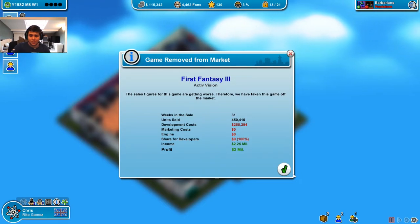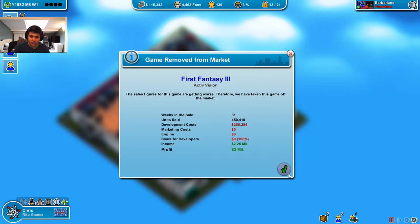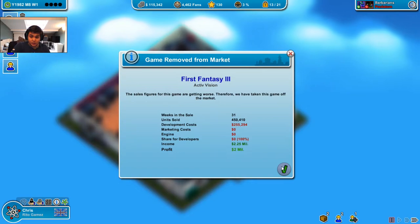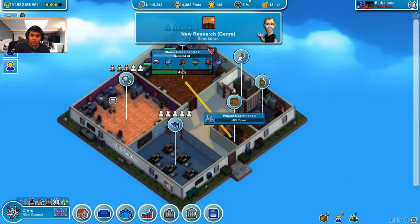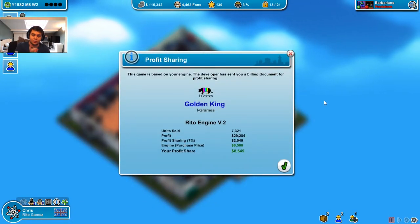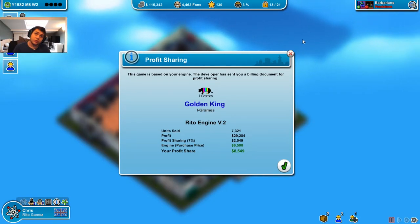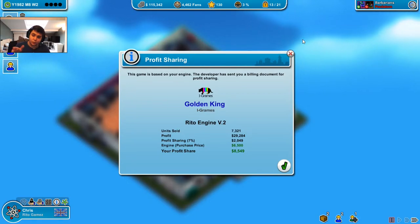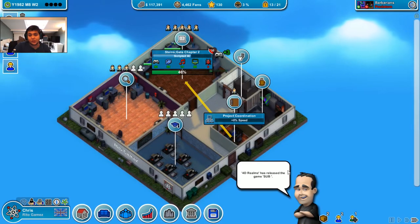First Fantasy is now out of the market, generating 2.25 million. When you take off the development cost it is still 2 million, which is big. Also, if you don't know, this is the reputation. The more contracts you do, the more you will have a bigger reputation, giving you more contracts with better prices. So basically, do contracts.